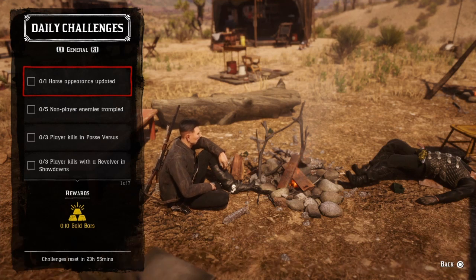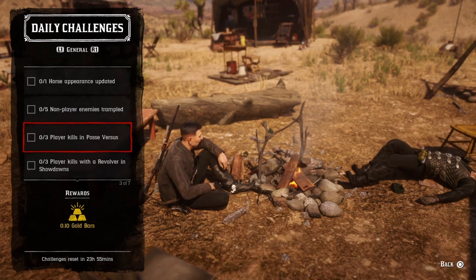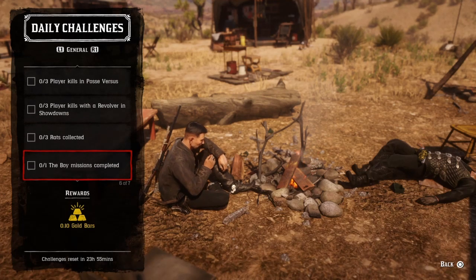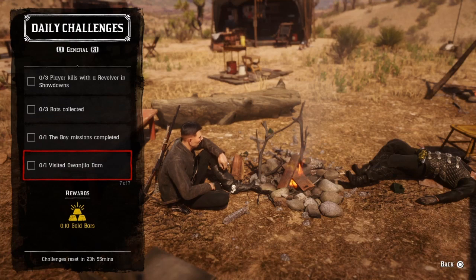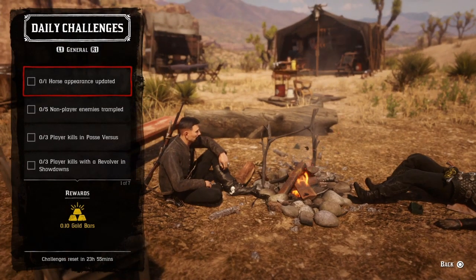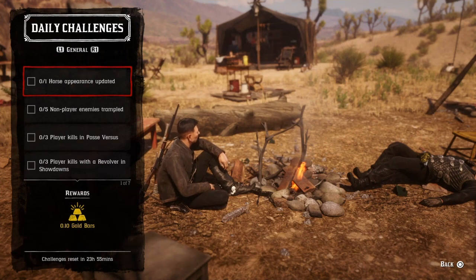Today's challenges: one horse appearance updated, five non-player enemies trampled, three player kills and posse versus three kills with revolver in showdowns, three rats collected, one Boy mission completed, and one visit to Old Jill A Dam for one horse appearance updated.